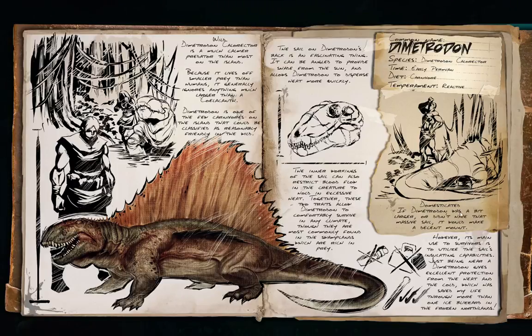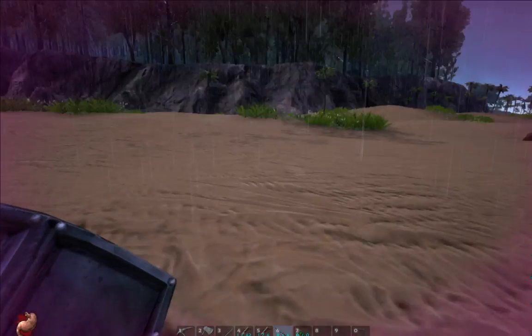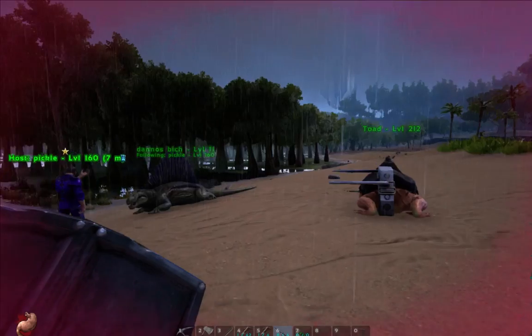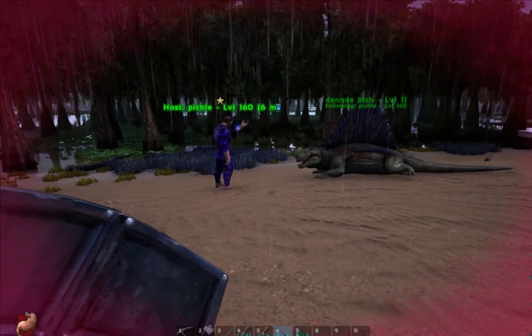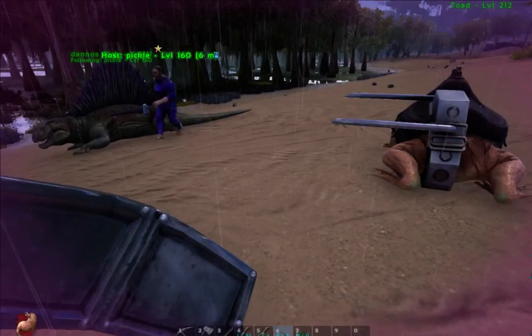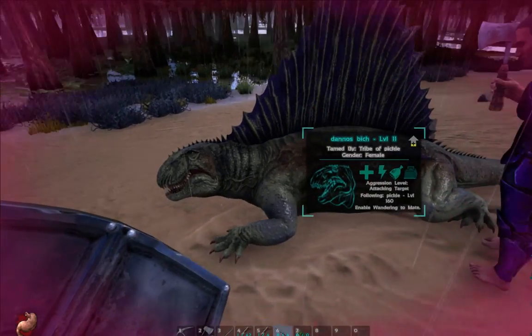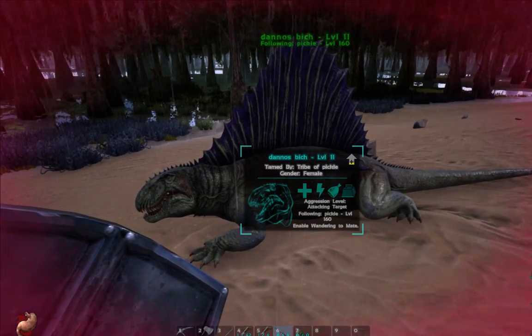There is another new thing out — a beer barrel. So yeah guys, that was how to tame it. We tamed it very, very quickly, thank God, because the torpor goes down so fast and it eats so fast. It does look like a pretty cool dino — very, very cool.